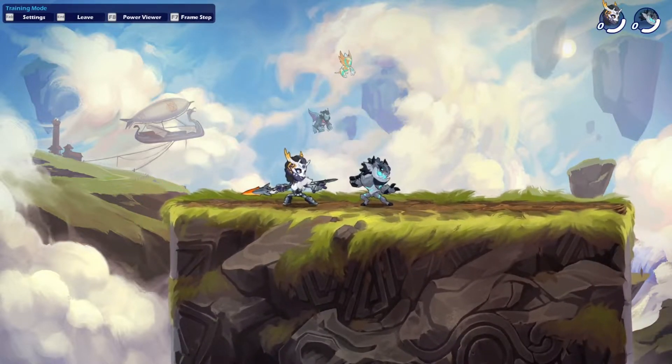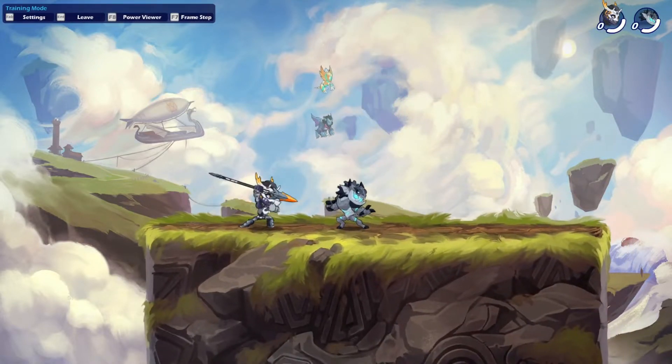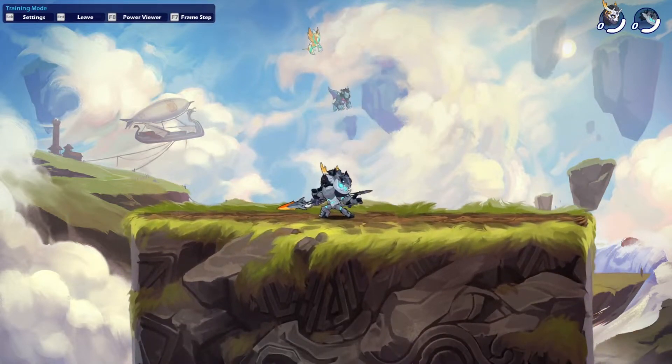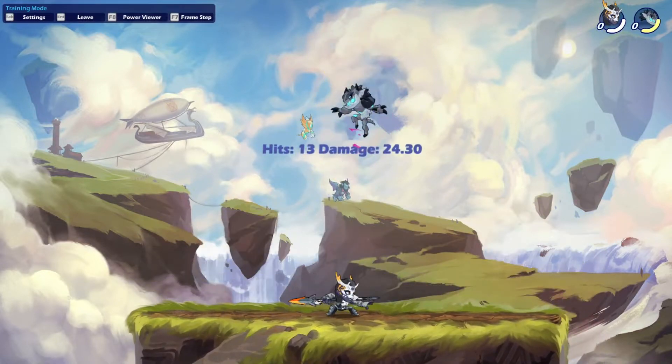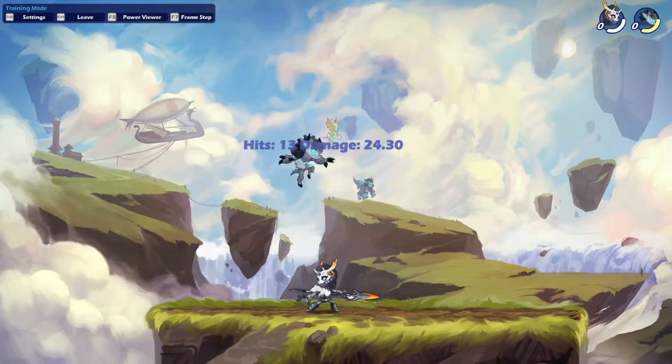Then the neutral signature with the spear, like this. I really like this one — it has a really interesting hitbox which is always fun to play around with. You can hit it from the ground up, and it does pretty good damage. So overall, some pretty nice moves with the spear.